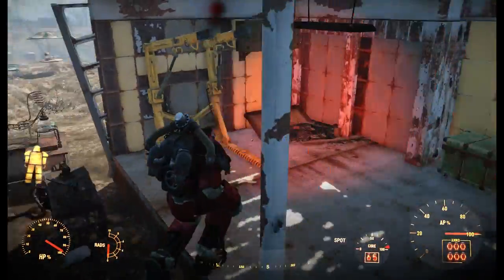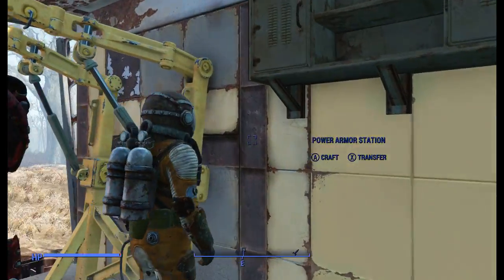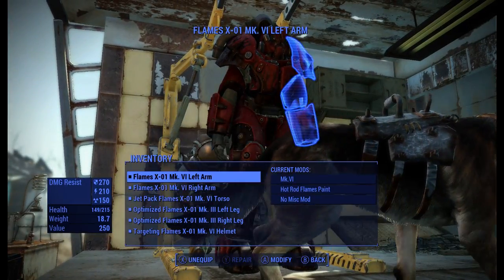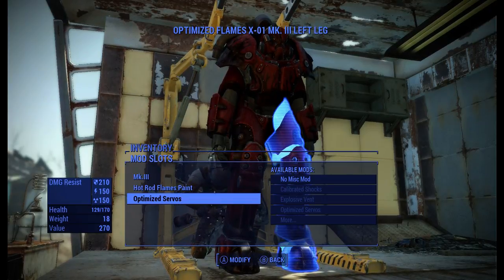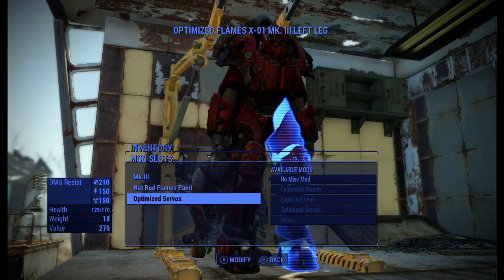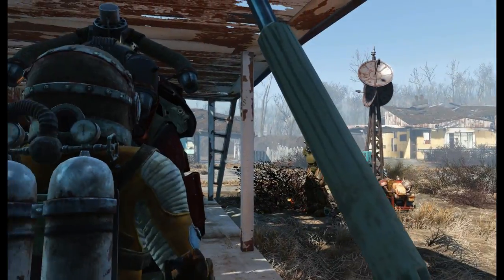One thing I'm going to recommend is that since the jetpack uses your Action Points, on your power armor there's a mod you can do to the legs called Optimized Servos. If you go to the legs and use the Optimized Servos, what these do is reduce the Action Point cost for sprinting. If you put that mod on both legs it's really going to save you a lot of AP when running, so you still have some left over for when you use the jetpack.